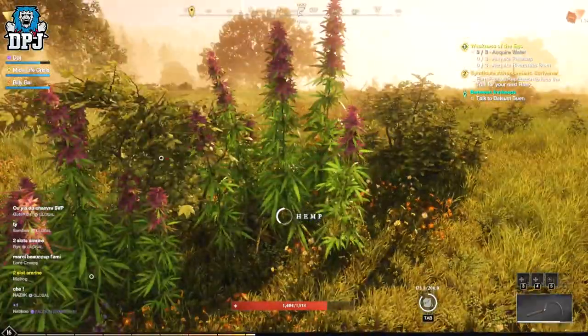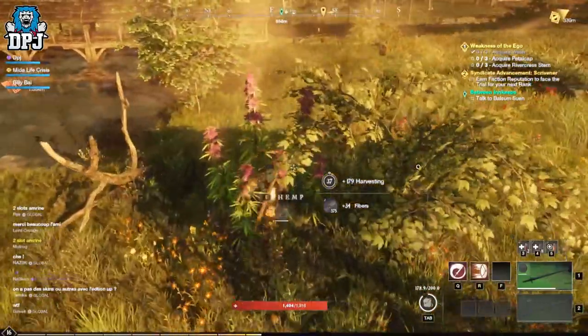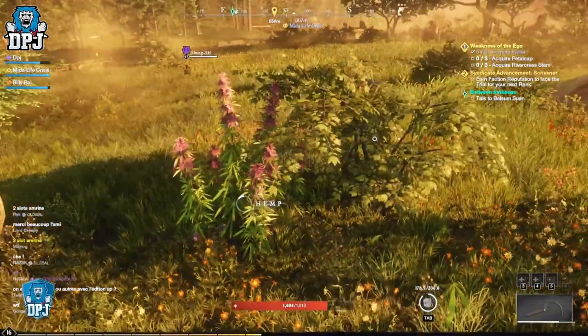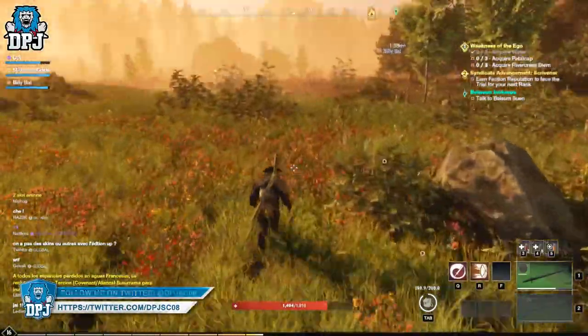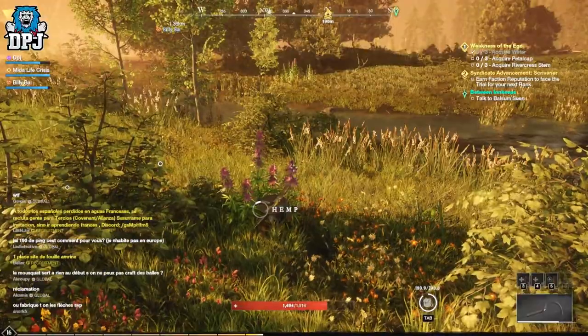Literally a level or so every 30 seconds, even faster sometimes. To level up that harvesting level you need to harvest things like hemp, herbs, berries, etc. And from what I found, hemp is by far the best way as there are certain places on the map where it spawns in tons. And that's what we have today.